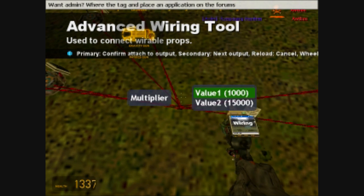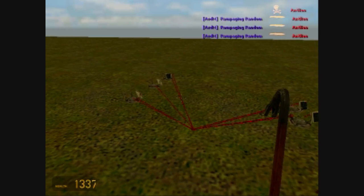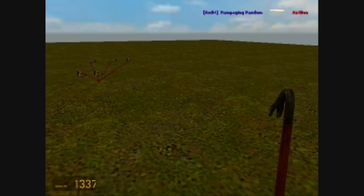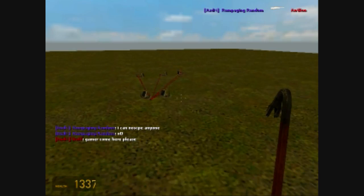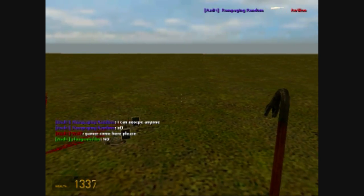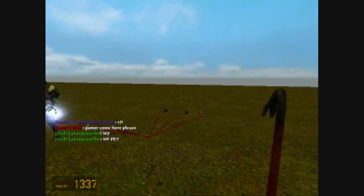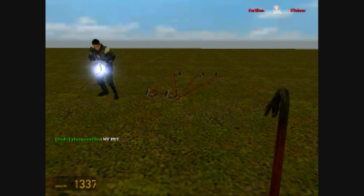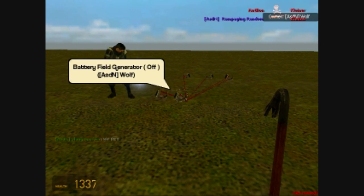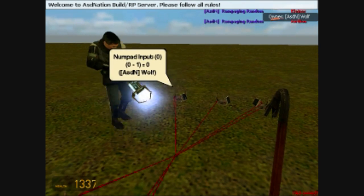I've got a couple of guys who want to be in this video, so we're going to go ahead and let them come in now. Gamer, I'm going to need you to stand in the center. Now what we're going to do is we're going to go ahead and use the repulsion first.